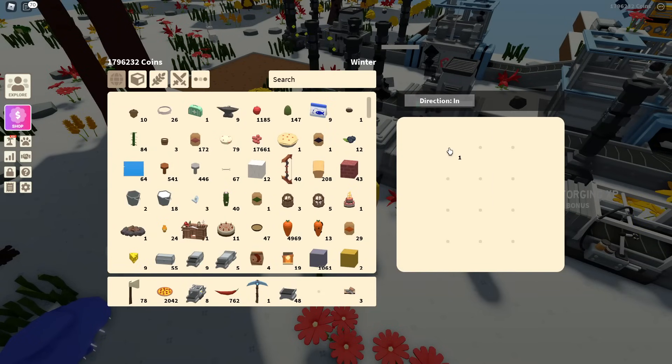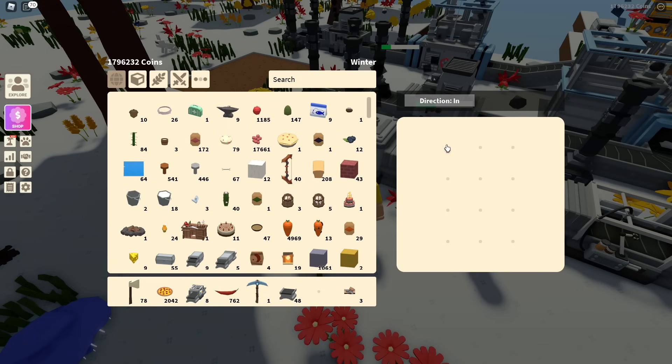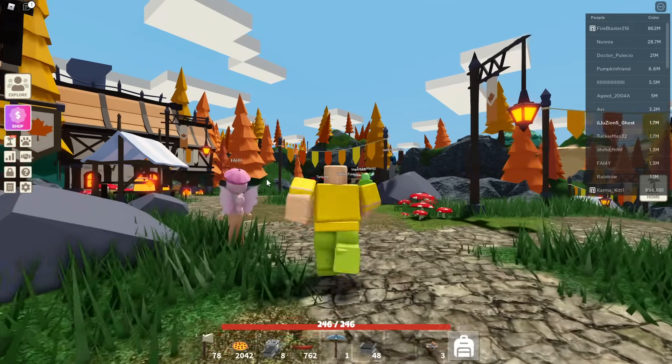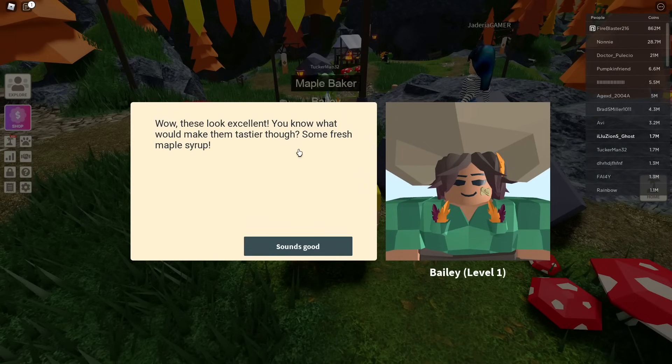We need a couple more — one and yeah, we basically got all that we need. Now we need to head back over to the baker again. We are back over at the baker once again, so we just need to talk to her.